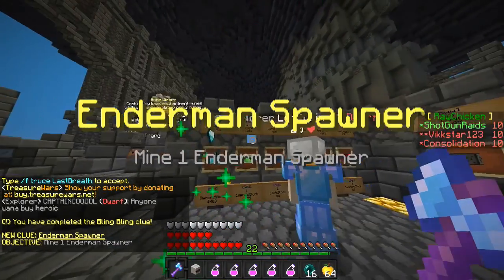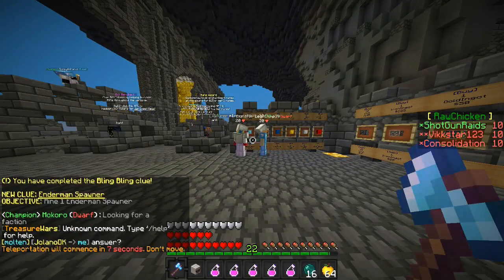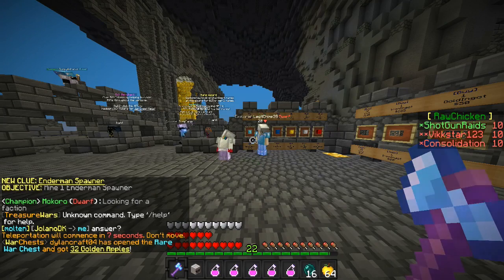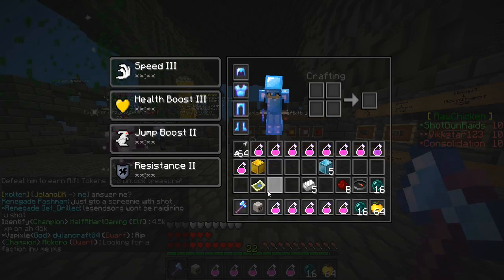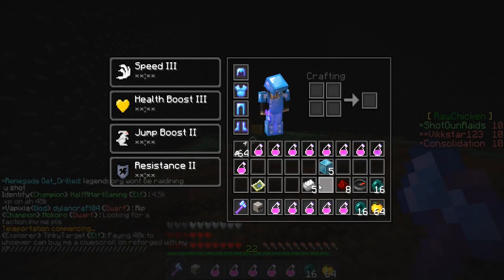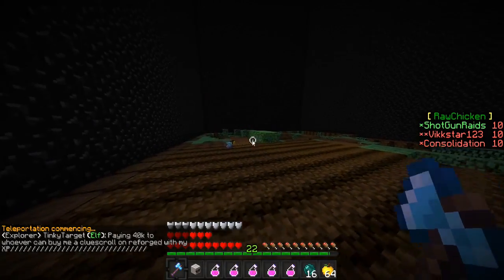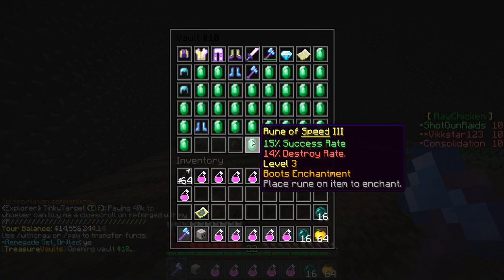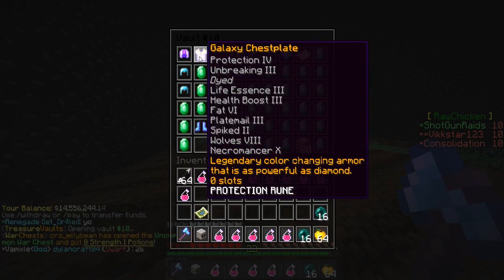Mine one enderman spawner — I'm pretty sure I have one, so I can just go ahead and head to the base. We're going through this scroll so quickly right now, I don't know how we're doing it but we're already on the third step. This is a legendary step; our first one was a heroic step. I don't think it really matters what tier the steps are.